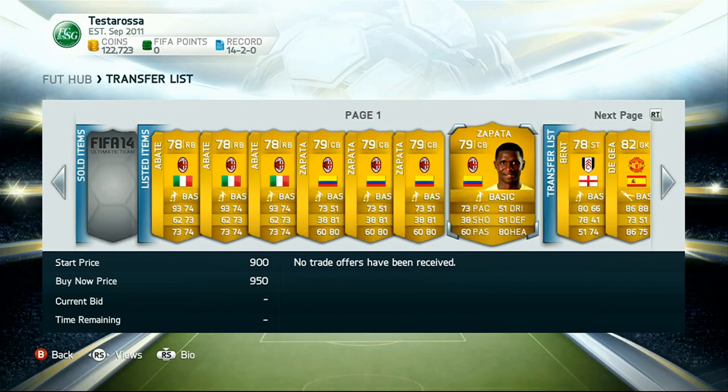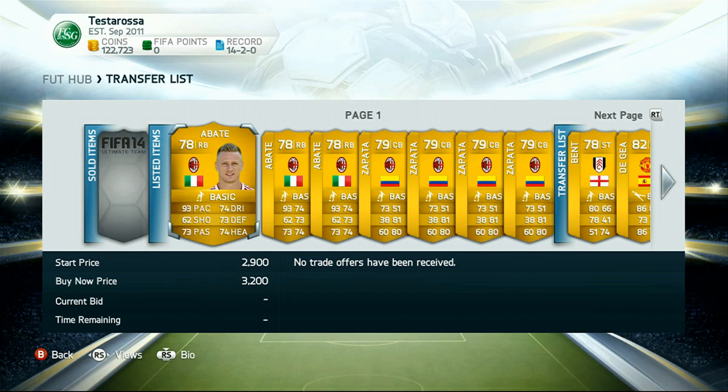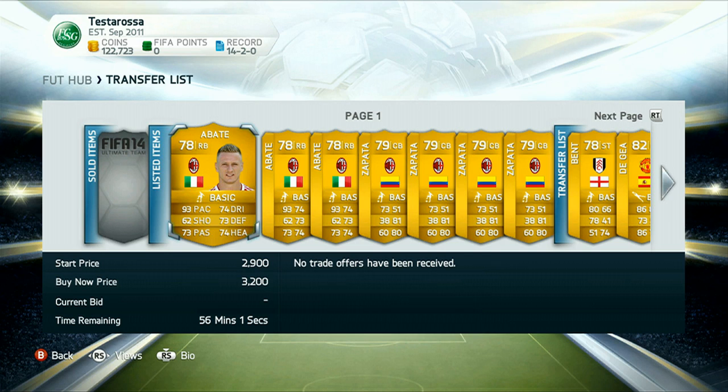Every club has players you can go ahead and bid on — there's not one club where every player is at an expensive rate. You can do this with any club. It really depends on your coin level, and have fun with it. Trading should be fun, it should not be something you dread. If you're good at it, I thoroughly think you will enjoy trading. If you have any questions, leave them in the comment section below and I'll be happy to go over them. We'll be back hopefully with another trading video tomorrow, or maybe a race to division one — let me know what you guys want to see.